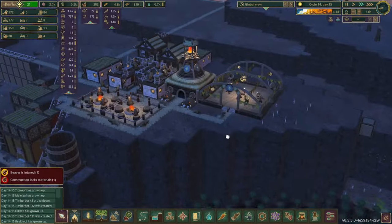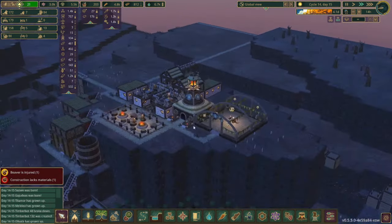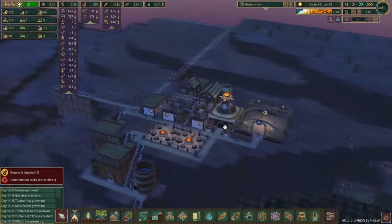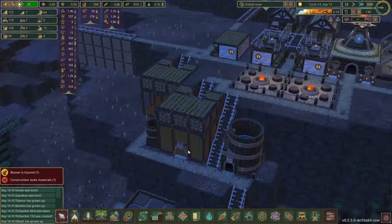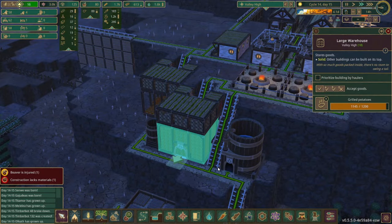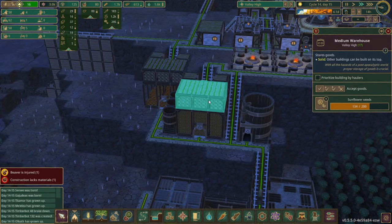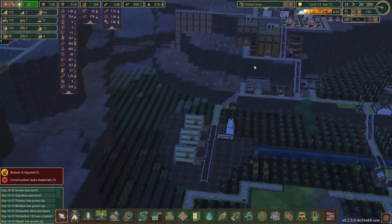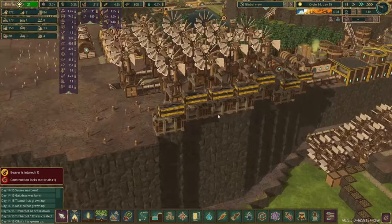You can see the beavers over in Valley High are enjoying their new dance hall, which is awesome. They don't have too many amenities but they have some pretty good ones over here. Looks like they are just about maxed out on potatoes. They're doing all right on carrots and sunflowers but there is a lot of food for them to harvest over here.